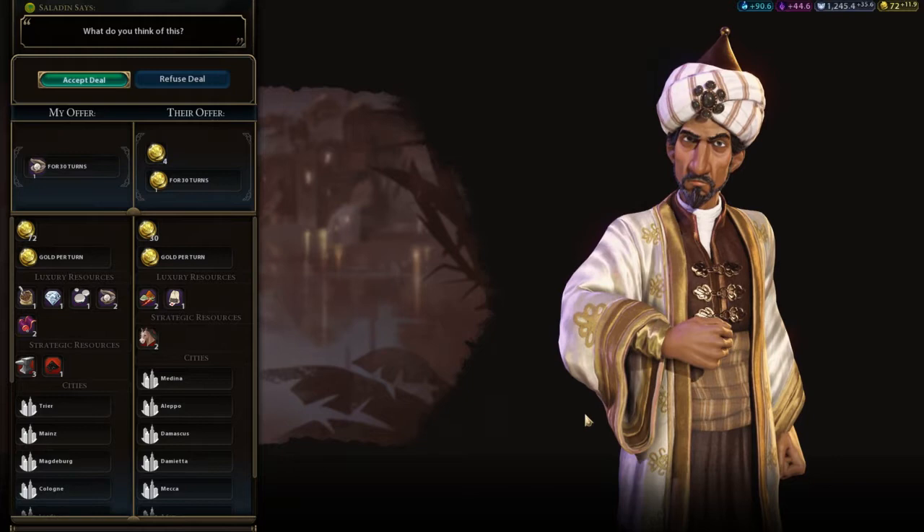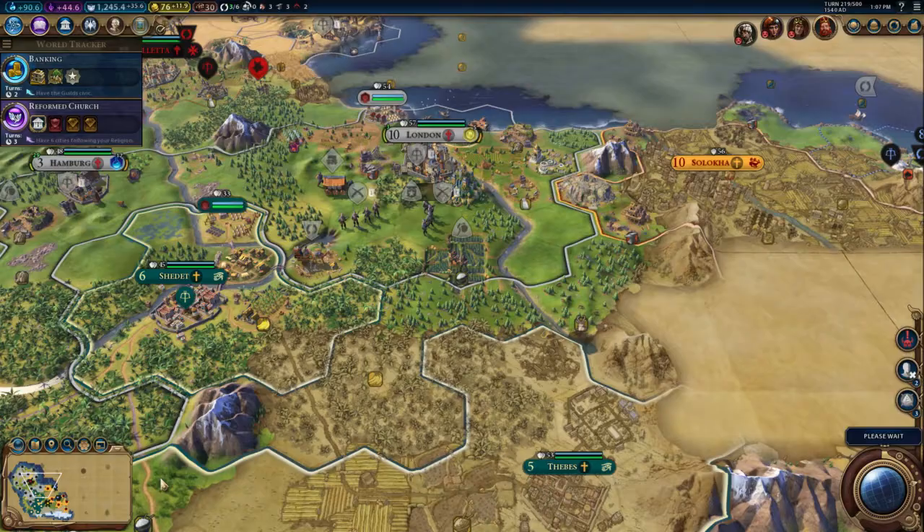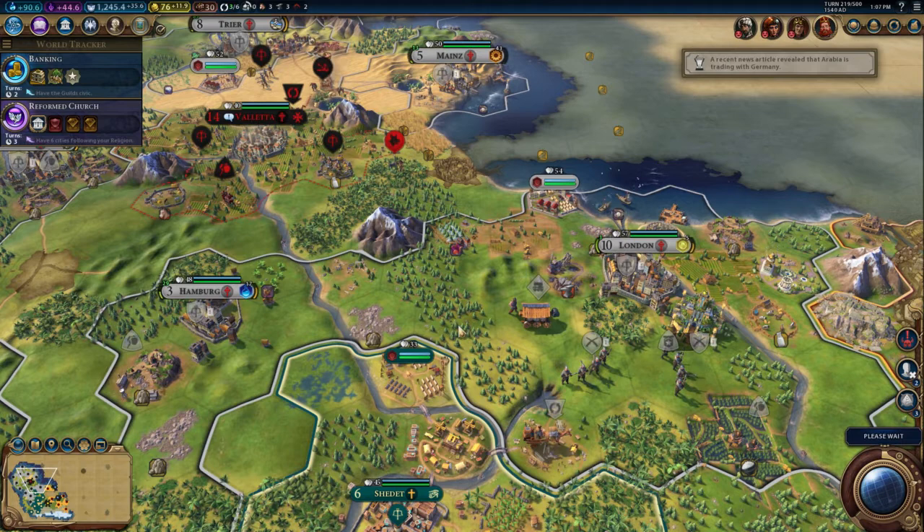Someone would like our pearls. We do have two lots of pearls — at least that's one gold per turn, it's still a terrible deal, but it should improve our relationship with him a little.